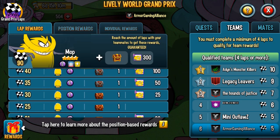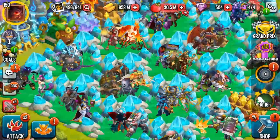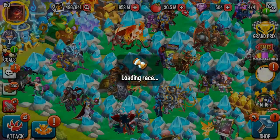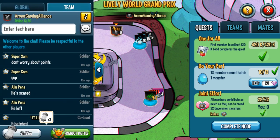Personally I think position rewards don't matter too much. The main thing is to agree as a team on how many laps you're going for and then go for that. I'm not going to talk about whether Mop is worth it — that'll be an entirely different video. What I want to talk about is how to get as many laps as possible as a team. Number one: communication. You have to utilize team chat, Facebook, Discord — be somewhere you can communicate with your team.